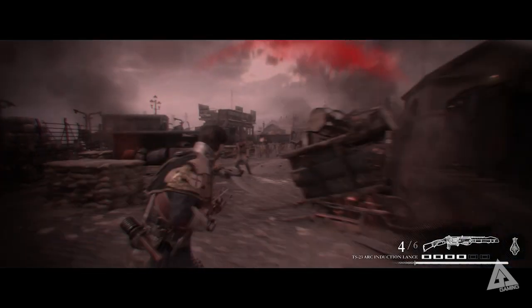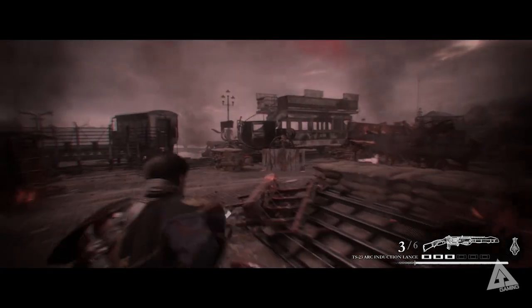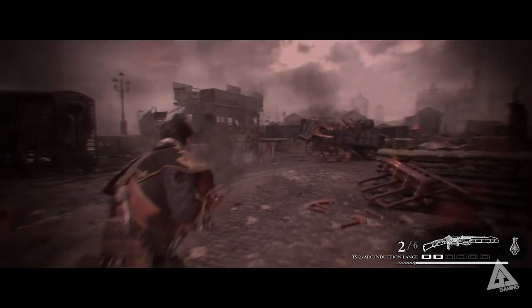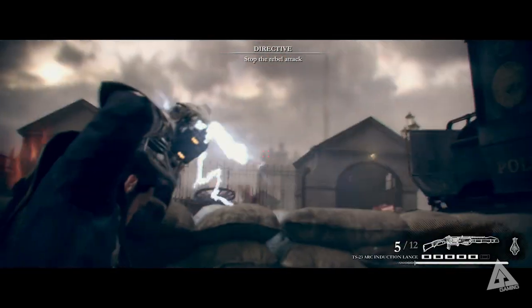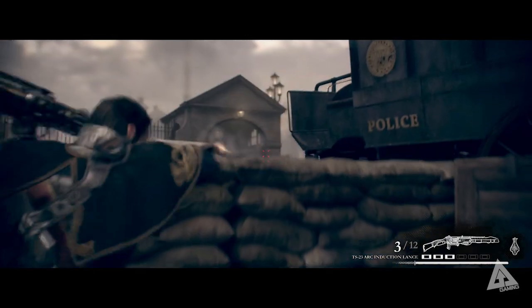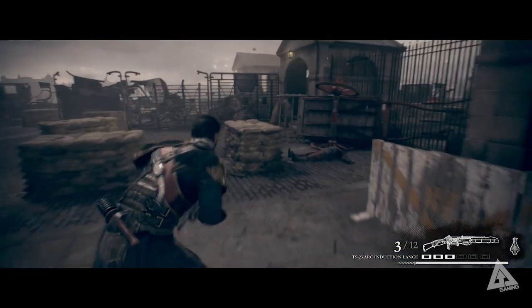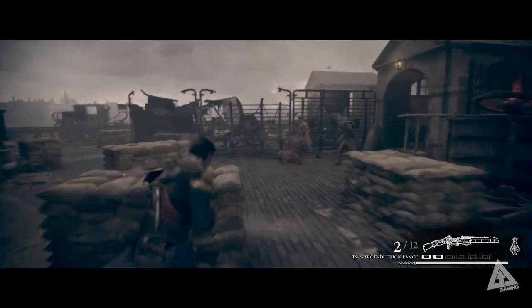I'm going to avoid spoilers, but when you get to Chapter 8 there'll be a part where you're fighting rebels on the bridge. At the beginning of this chapter you are given an extremely handy weapon: the Arc Induction Lance. That's basically the charge-up lightning rifle, and when you charge it up it homes in on enemies — whether you're aiming down sights or firing from the hip.